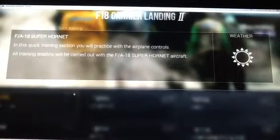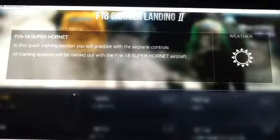As it says: the F18 Super Hornet. In this quick training session you will practice the airplane controls. All the training lessons will be carried out with the F18 Super Hornet aircraft. Weather: sunny. Tap to start. Tap what to start? Tap this.